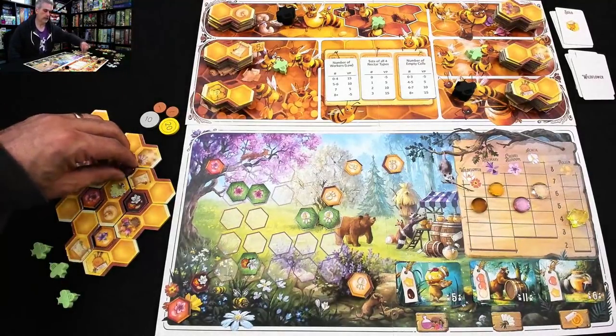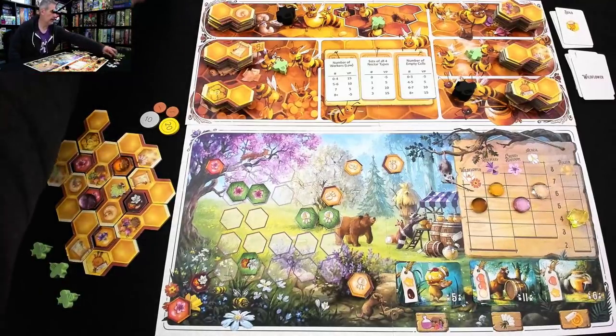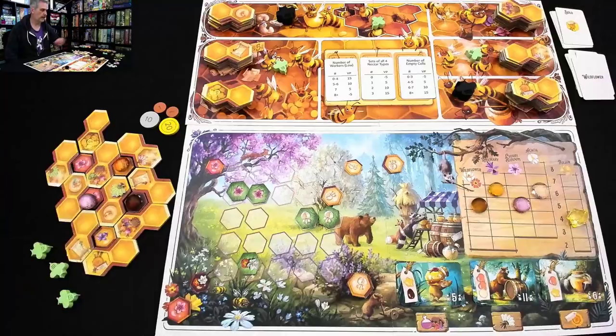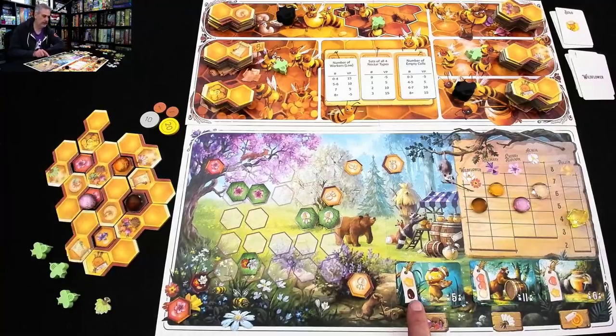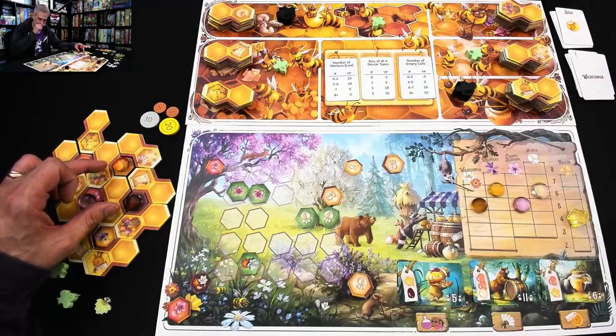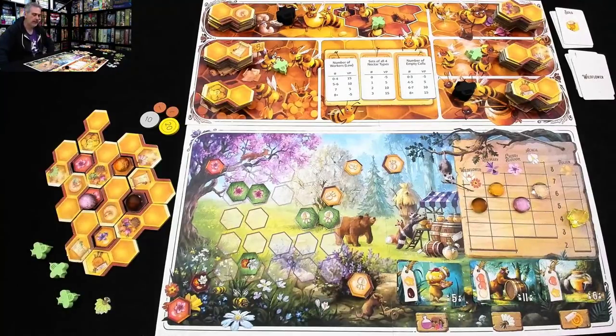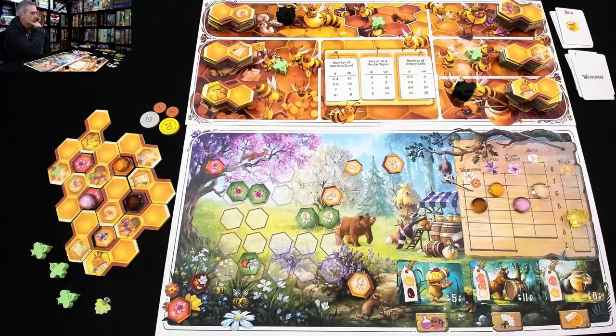I put the fan right there, which means I grow a little bit of everything — some golden rosemary and some delicious wildflower honey. And just like that, I've got all the honey I need. This means I could sell to this order card now — he wants both of these — and I'll get 11 points out of it plus an additional free forage action afterward. That could be pretty cool. So that was my turn, and I'm very happy with that.